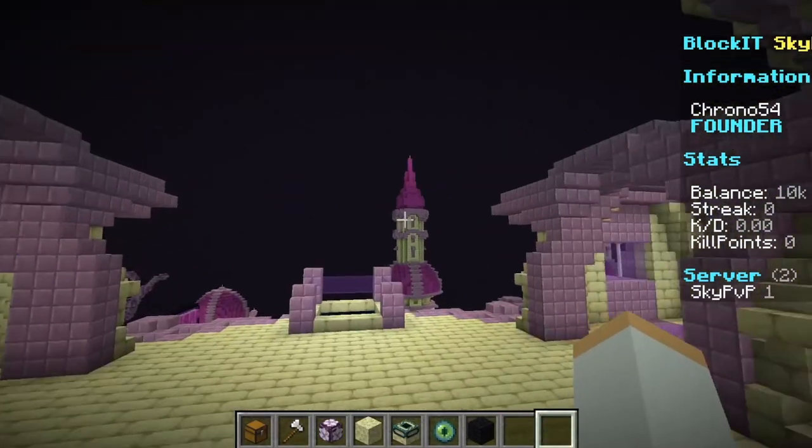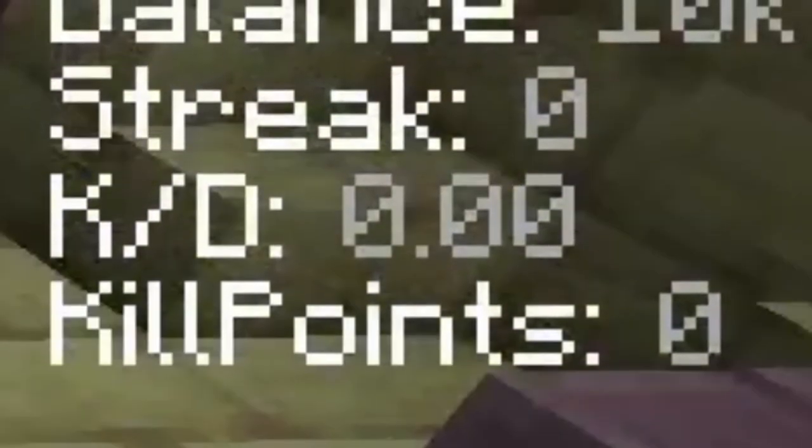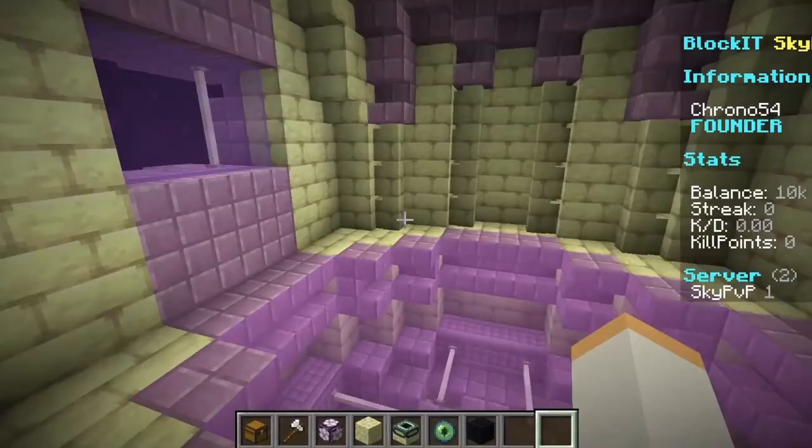Logan made the scoreboard on the right — I think it's pretty cool. You'll have kill points, which you can use to spend on items, kill/death ratio, a streak, and I believe that's going to be kills. Balance — your economy balance. A lot of people on the server, your name, and your rank.